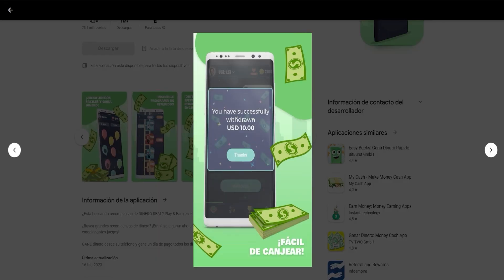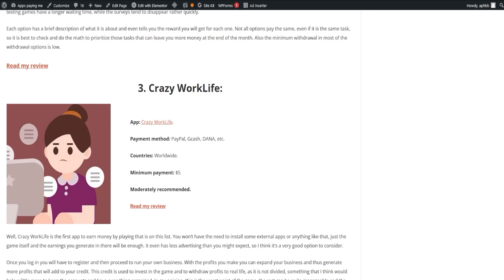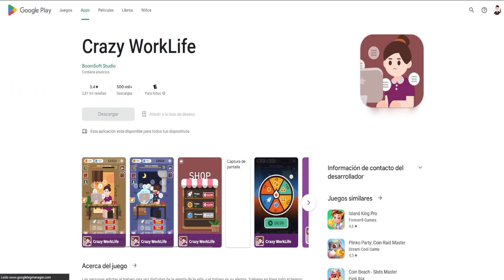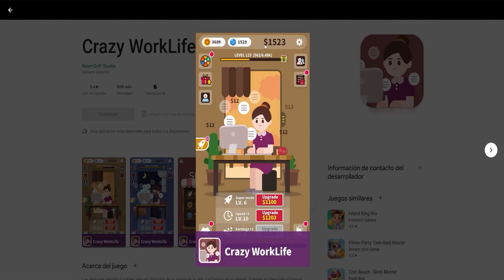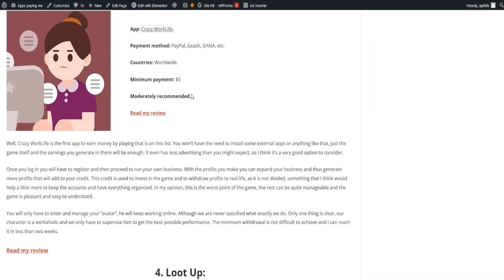Enter Crazy Work Life, an app that lets you earn money by just playing the game with no need for external app installations. Once registered, you run your business, expanding it with your earnings. These earnings add up to your credit, which you can reinvest in the game or withdraw for real-life usage. The game is fun, easy to understand, and you can reach the minimum withdrawal in less than two weeks.